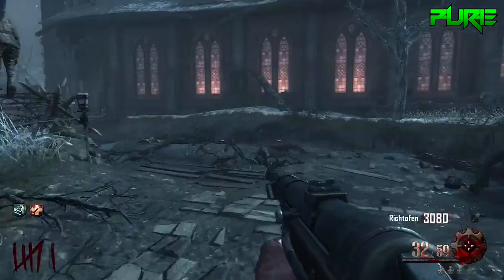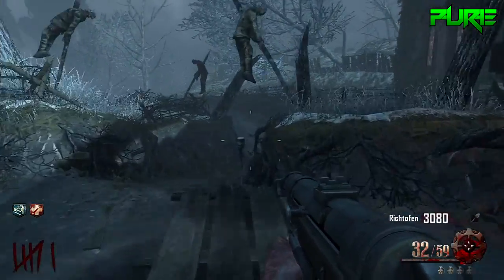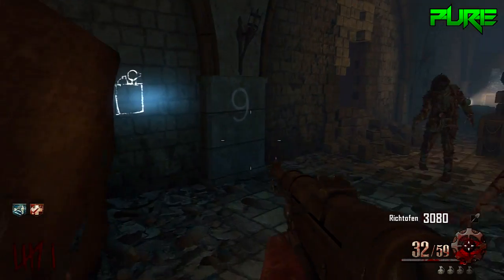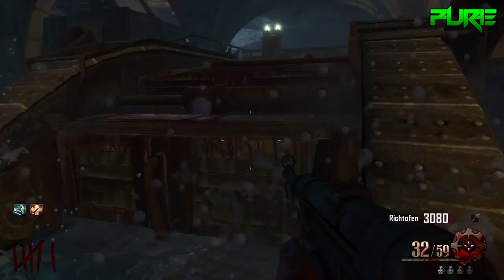Yo, what is up guys, it's the Pure Experience here and today I brought you another glitch on the map Origins. This glitch is a simple walking pileup glitch next to the tank. What you're going to want to do is simply come to where the tank is located at its spawn point and just jump onto the tank.